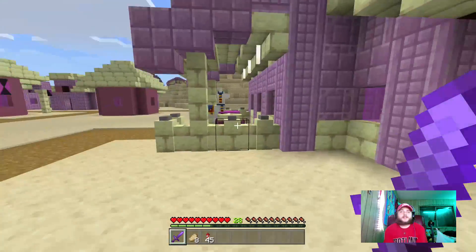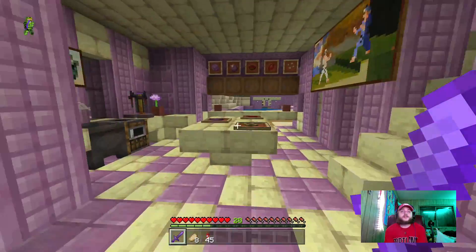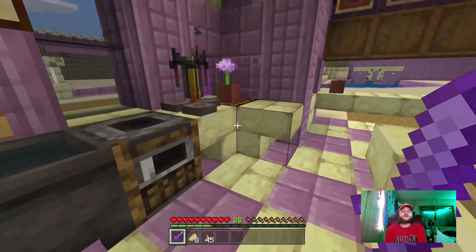I added stone to the wall — it also lights up there — just to add some texture. I added some stone buttons to the wall to add some more texture. I forgot to add flower pots up here but I'll probably do that later. There's supposed to be a door but a zombie broke it, so I'm gonna add all the doors once I light up the whole village.